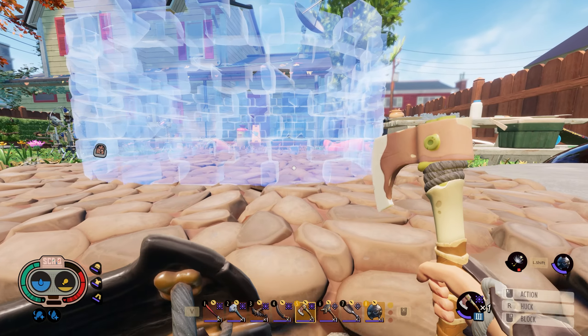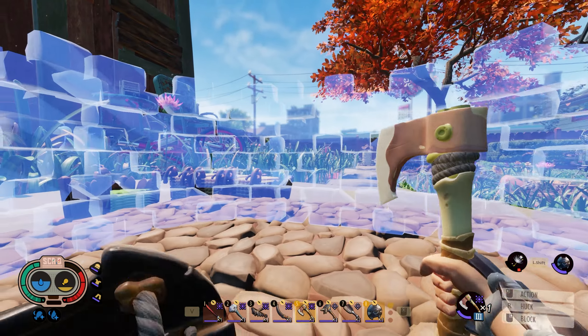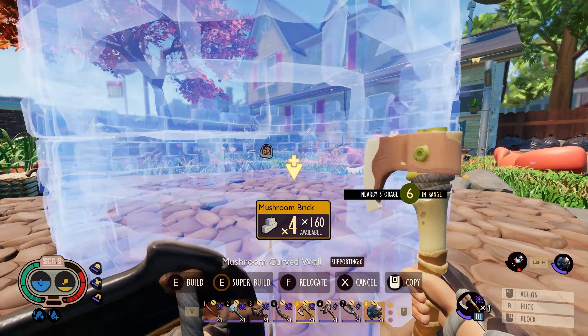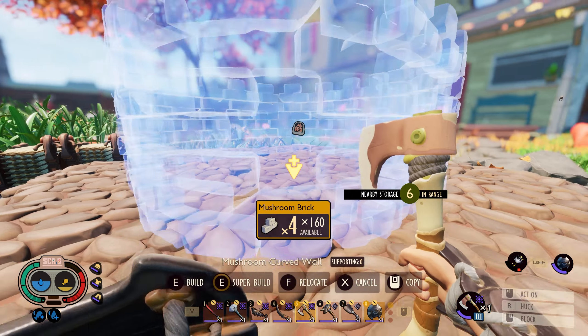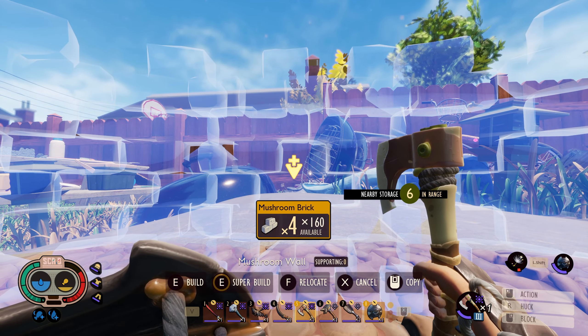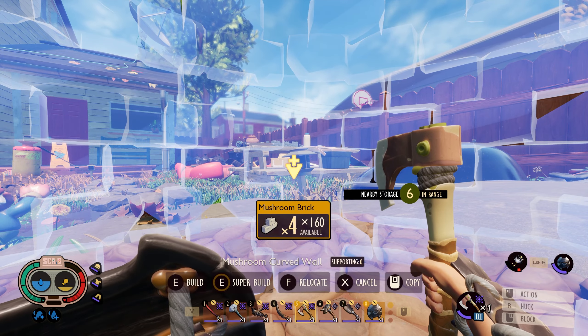The main tower itself is going to be a roughly 3x3 circle centered on our foundation, made with mushroom brick walls. We are using four regular walls and four curved walls.